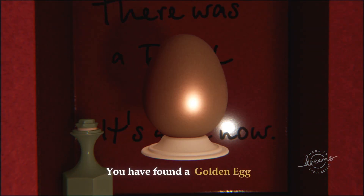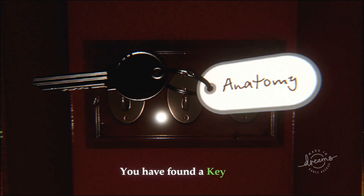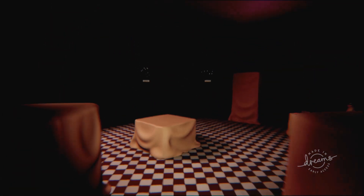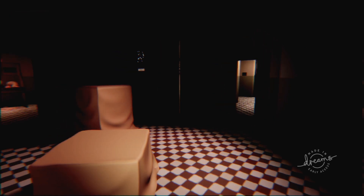I know there's a key on one of these. You have found a golden egg. All right, here's the key. You have found a chess piece. Look at that — super clean. 'Held to the King' trophy earned. It feels like a real game, cool stuff.